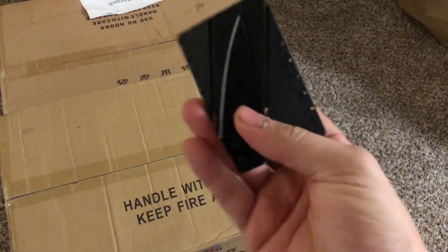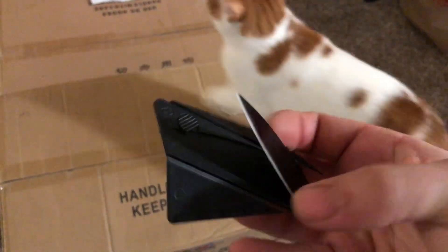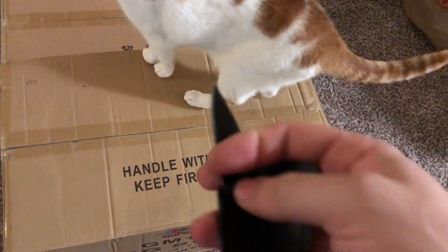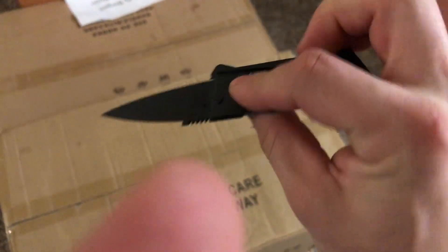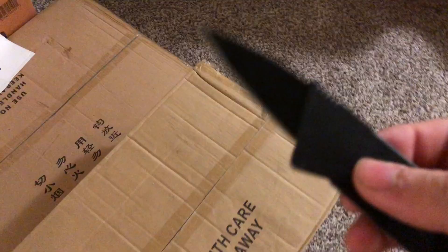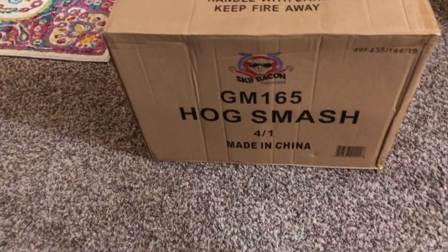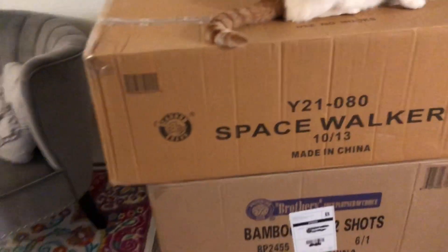We're gonna be using this knife here — this actually fits in your wallet, it's a gift I got. It basically folds over, so you can do this one-handed. It folds over like that and now you got a switchblade, so you don't have to carry around a pocket knife everywhere you go. You can fit this baby right in your wallet. So let's do some unboxing.